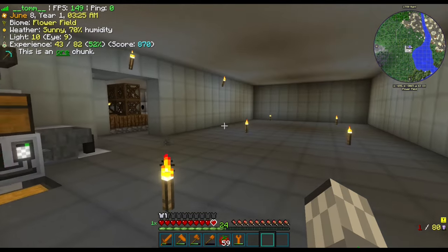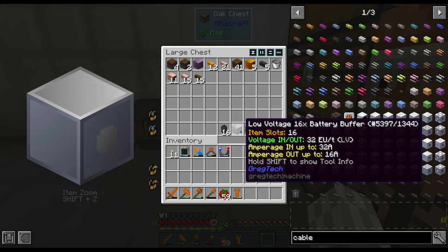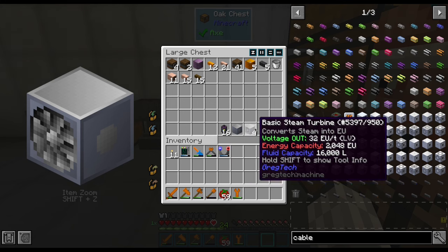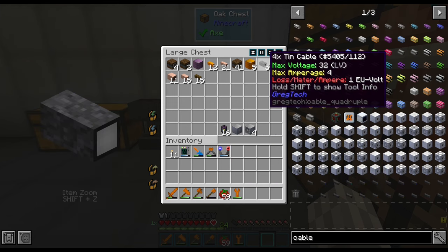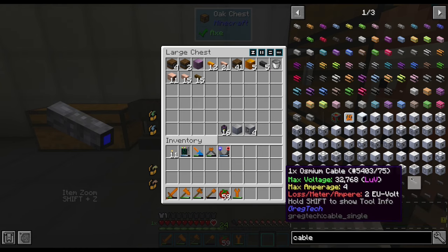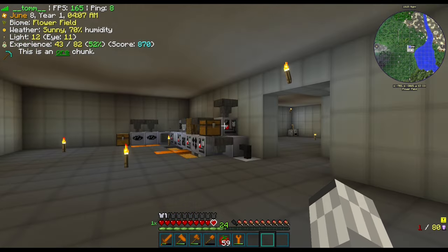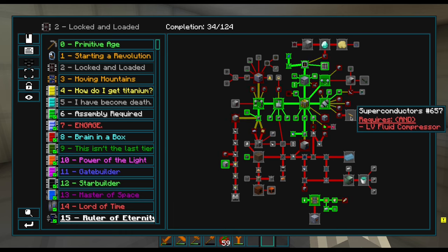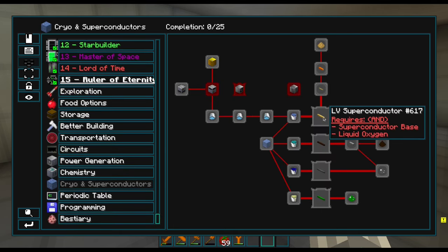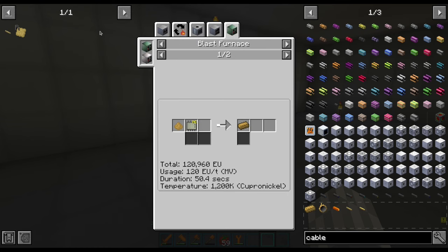Now that we finished the basic, low power machines of our workshop, it is time to fill the rest of the space with the bigger ones. We have already prepared a bunch of power blocks, but the issue is the cables — they all have a power loss and we would lose half of the power just going from one chunk border to the other. Since there are quite a few big machines, we are going to work on superconductor wires which do not have power loss.